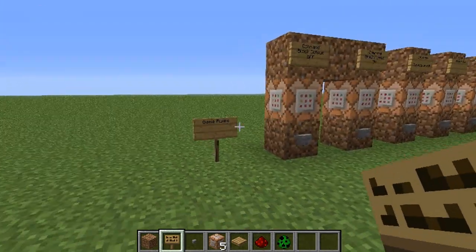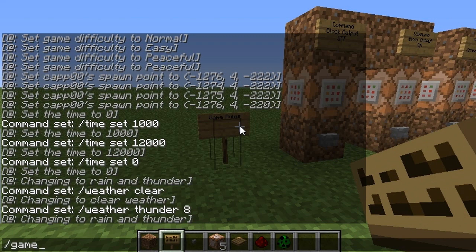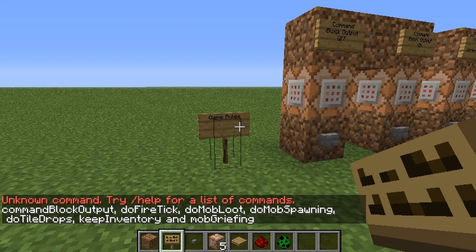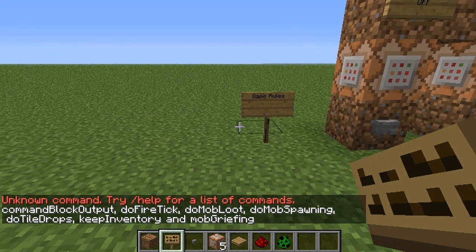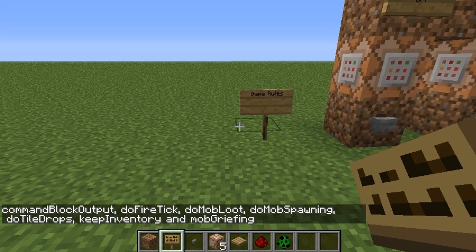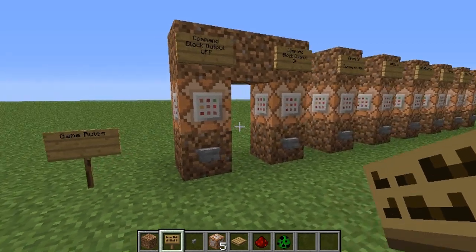Now something else is if you're ever wanting to change game rules, you can always do slash gamerule and it'll show you the different options: commandBlockOutput, doFireTick, doMobLoot, doMobSpawning, doTileDrops, keepInventory, and mobGriefing. You can toggle all of these to change up how the game is working.